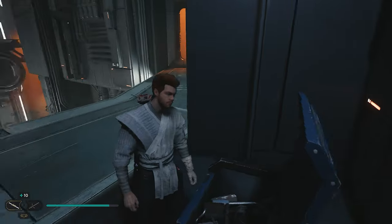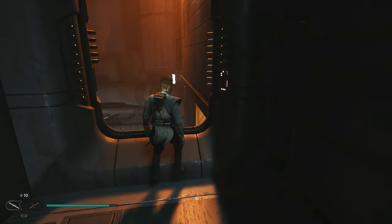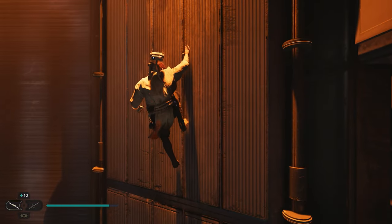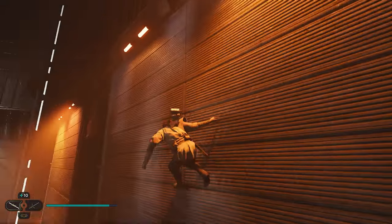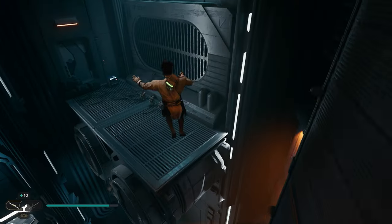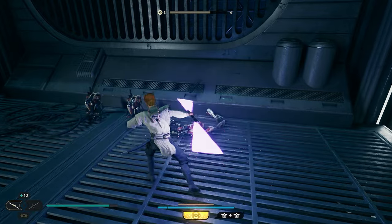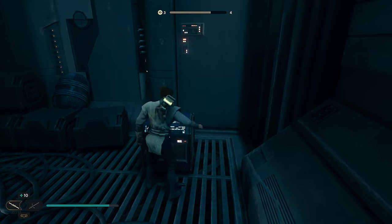Once you grab this one, we only have one collectible left. We're going to come right over here and go through this orange door and we just need to parkour our way to the other side of the room. So we'll start by wall running and then we can grab onto this wall. We're then going to come right over here to this wall and do some more wall running, jump across to this wall, and then we can make it to the other platform. Once you land, you're going to have four droids that are just sitting here, so you can take those guys out. And once you do, you'll be able to open up this chest and get your final collectible.